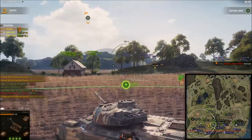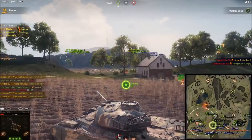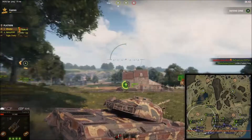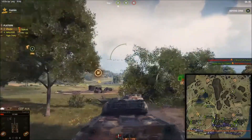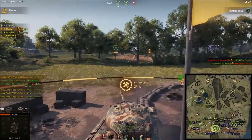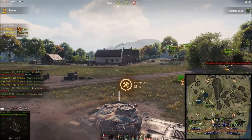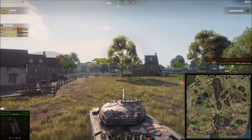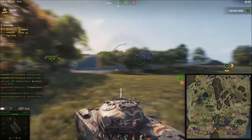I'm pinging and letting people know there are guys on that ridge, asking if they can get them off. We're so low on hit points and A is now completely cleared out — no one in the cap circle. We're going to go repair. Once repaired, you get everything back: all your ammo, all your crew, all your modules, and your consumable cooldowns all reset. Only your battle reserves keep their cooldowns.